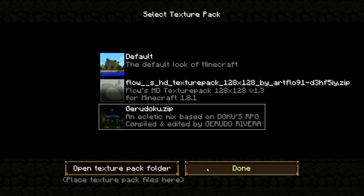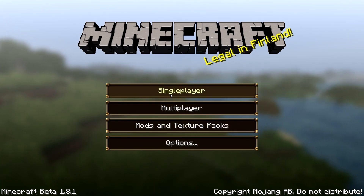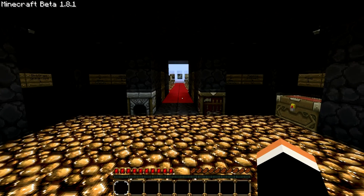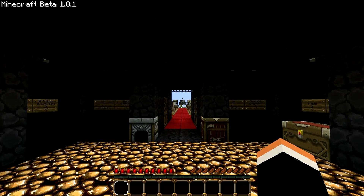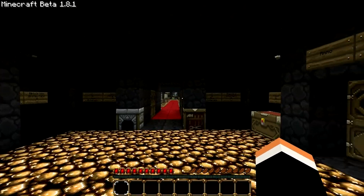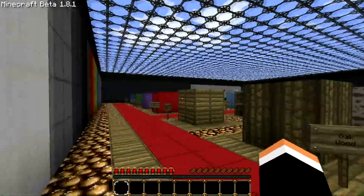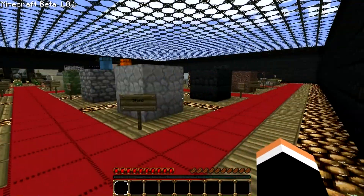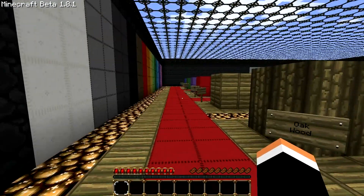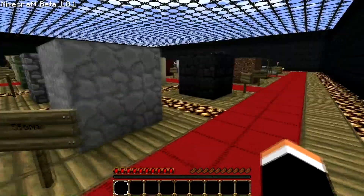So we'll take a look at Gerudoku first. As you can see, it's already got the neat little buttons. Let's head into single player — Texture Test World. It has everything you need to know about the textures, like every block. This was downloaded from Tyken, I think the guy's name was, and he made this map. Anyway, it'll be in the description below, you guys can download that map.